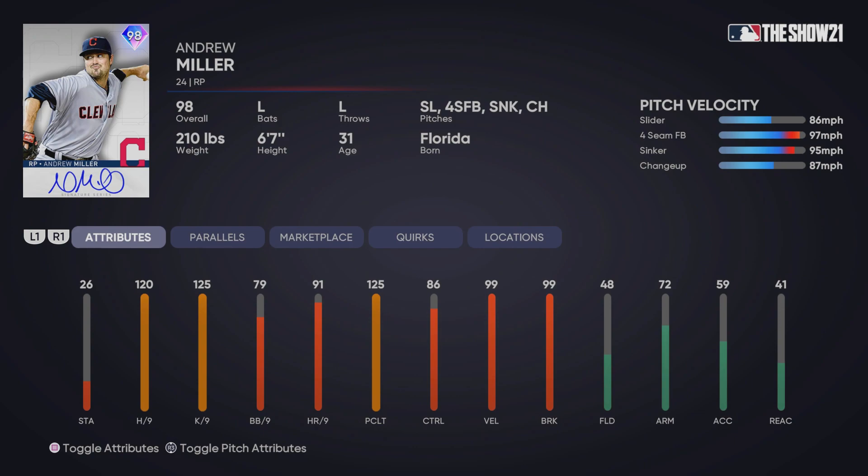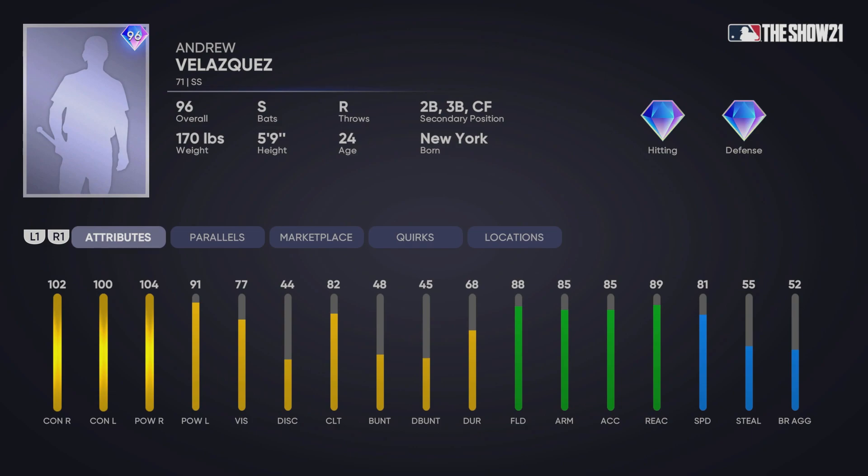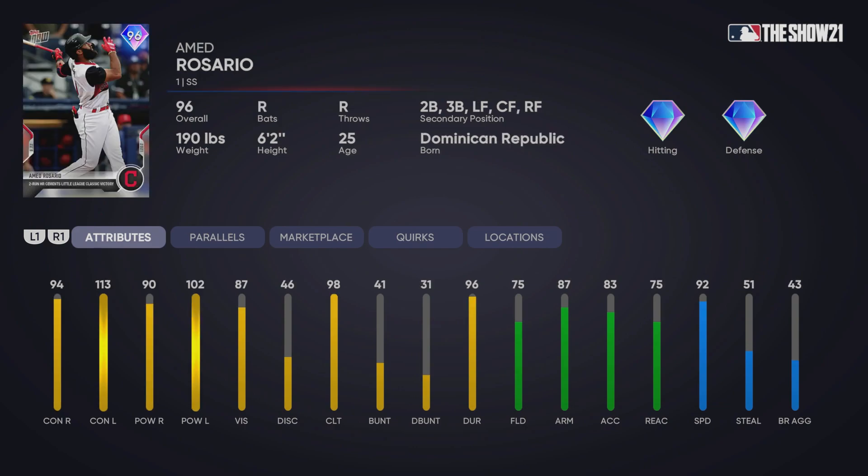We also have Signature Series Andrew Miller — this is the Set 33 headliner card featured in those packs, and this is an end-game reliever. I don't think Andrew Miller has the most deceptive motion and he's not the greatest left-handed pitcher, but a pitcher with 125 K per nine at parallel five is definitely end-game. Josh Hader has a similar motion and kind of a similar pitch mix, so I'd be looking to try out a couple of those lefties.